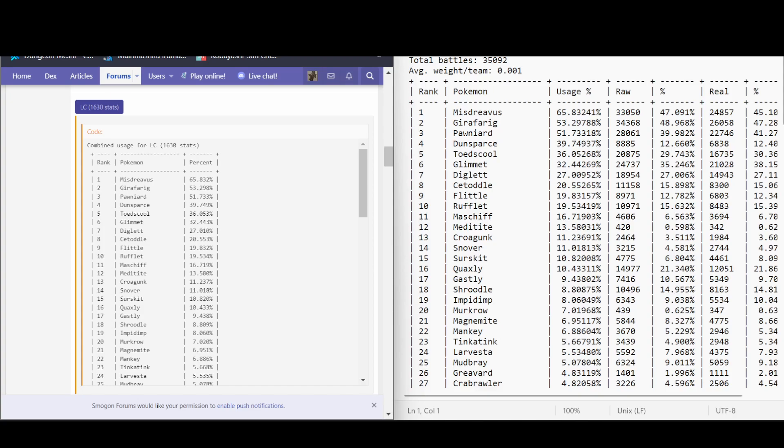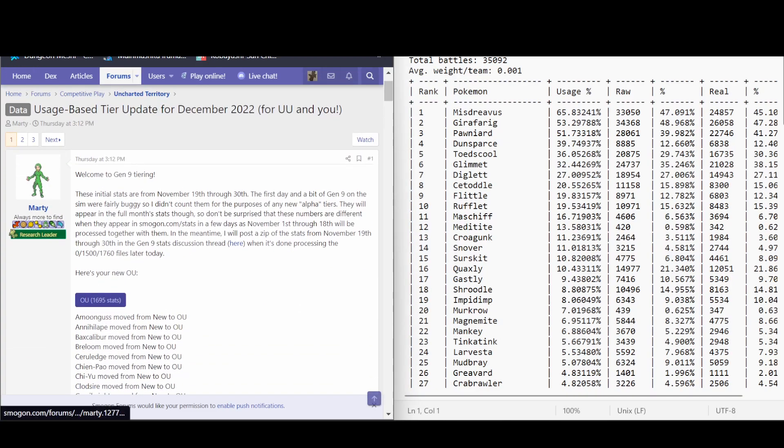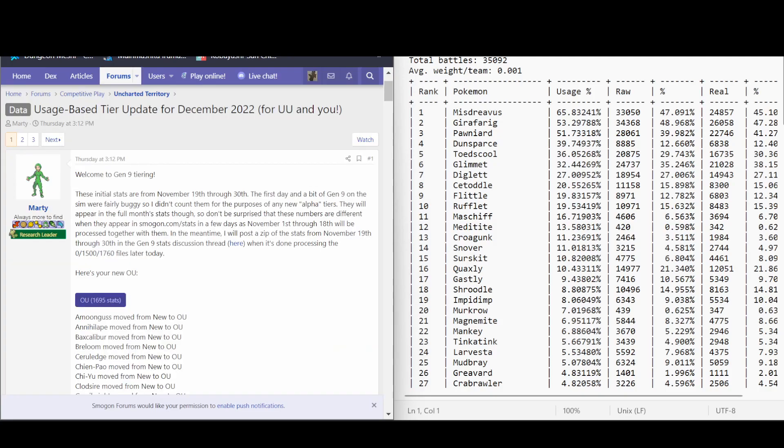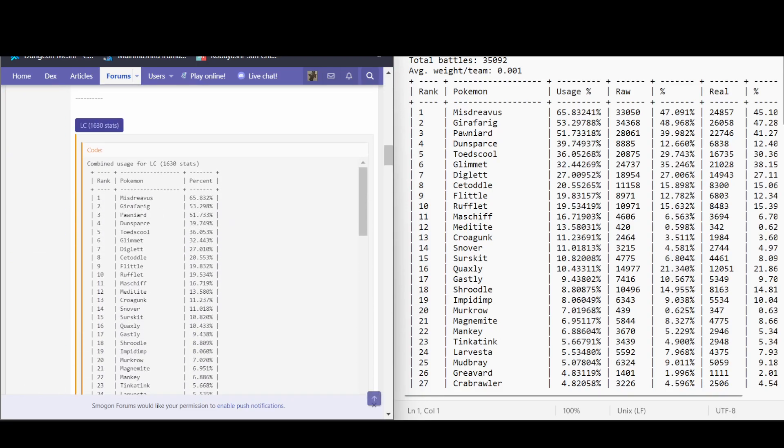We have the total amount of battles, and then each team is given a certain amount of weight, and then each Pokemon will be given a rank on how much it was used on winning teams. This is the raw stats — you can find them at the top. They have the Gen 9 stat discussion thread, and you can download the stats to see them in more detail. It covers the usage percentage, raw percentage, and real percentage. The reason for the distinction is that if a bunch of people just spam Magikarp on ladder, it'll mess up the rankings and people will think Magikarp's actually really good when it's not.